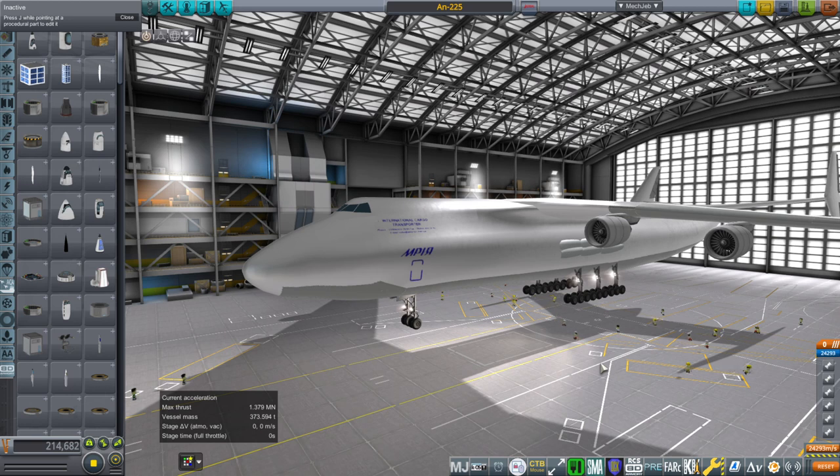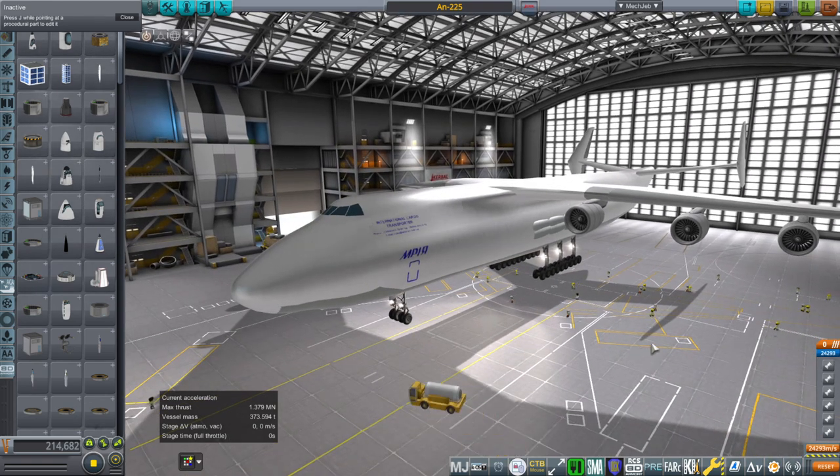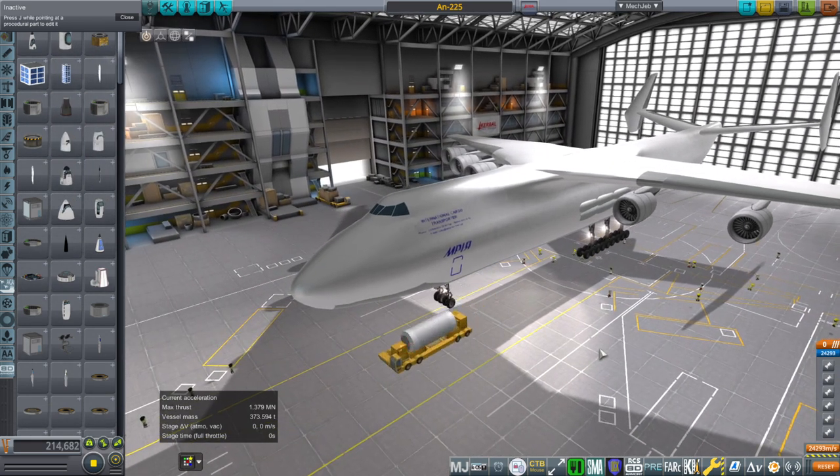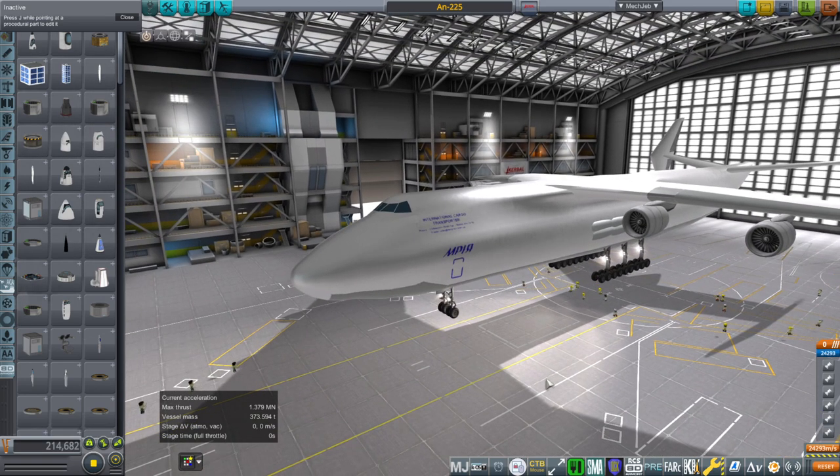Hello everyone and welcome back to Realism Overhaul Sandbox in Kerbal Space Program 1.11. I've been working on an AN-225 in order to launch the Max space plane on it. The Max space plane would sit on top and then launch off of it into orbit. The whole separation business ends up being rather dicey, but first we actually have to have an AN-225.